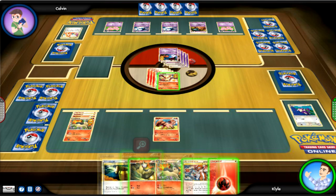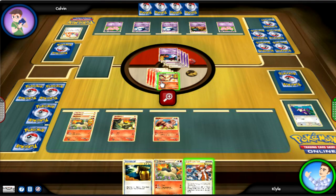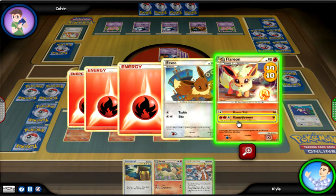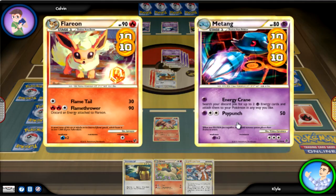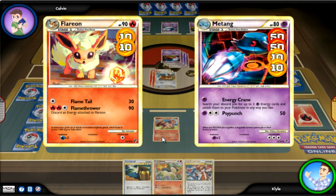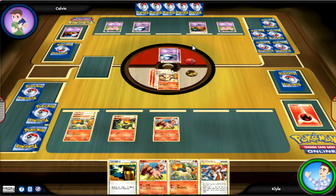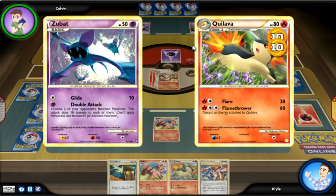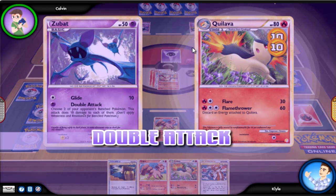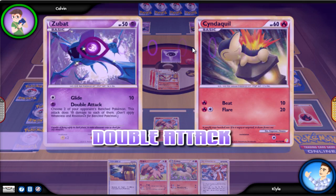He knocks out my Raticate - finally bit the dust - and I bring in my Flareon. I can barbecue your behind with Flamethrower! I get another prize. I get another Vulpix - I'm hoping for a Ninetales so I can use heat acceleration and get my energies back, but it would require retreating Flareon, which is wreaking havoc right now. What you got - more Zubats?